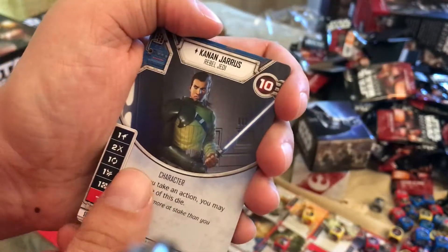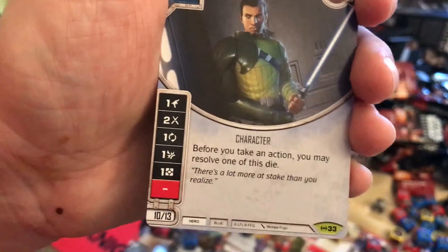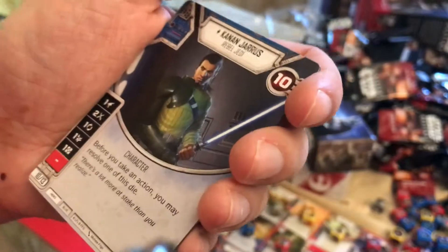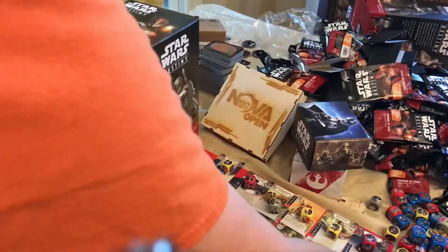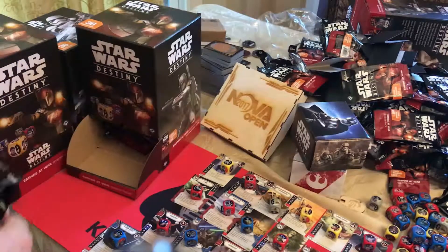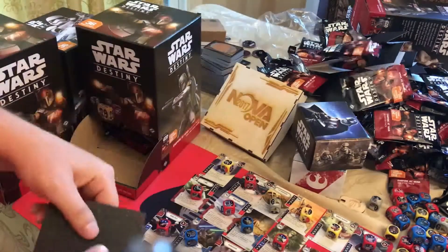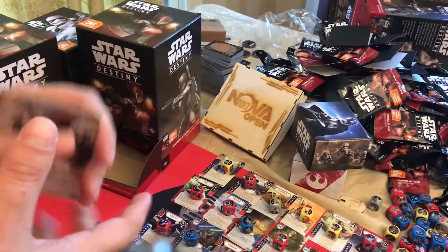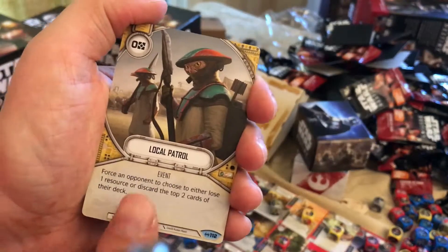Kanan Jarrus — it'll be an interesting one. His ability reads: before you take an action, you may resolve one of this die. It just feels like it was missing a word — probably should read 'resolve one of this character's die.' I think it's fine as is, but most likely FFG will post something in an FAQ about it.